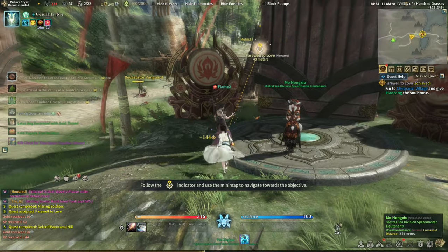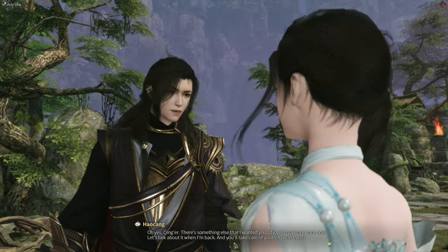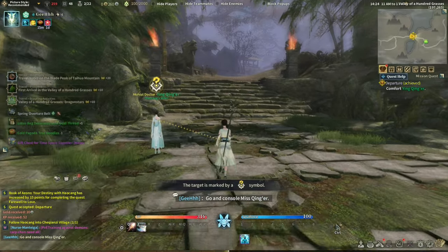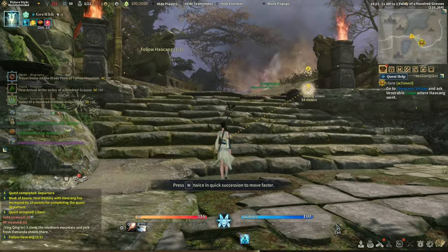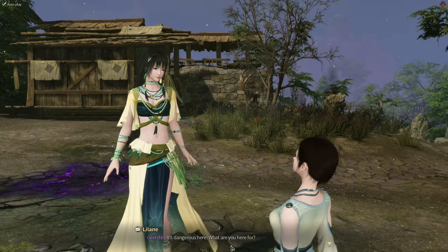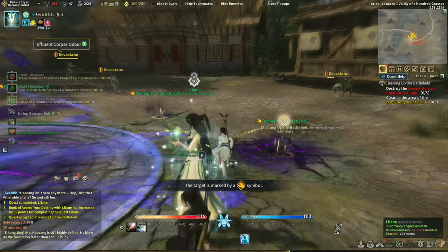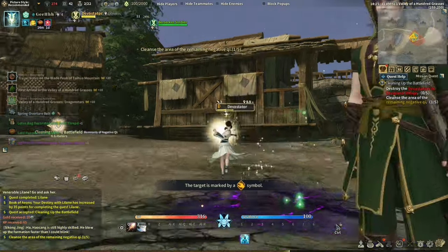Complete the other quest. Now I need to go to another village. Talk to Hao Xiang — complete quest. And there goes zombies — let's fight them off. Turn over the quest, follow Hao Xiang. He's casting a spell — but this is a different NPC, Lilane. Turn over the quest — complete. Now we need to hunt down the devastators and interact with five negative chies. Five negative chies and five devastators.